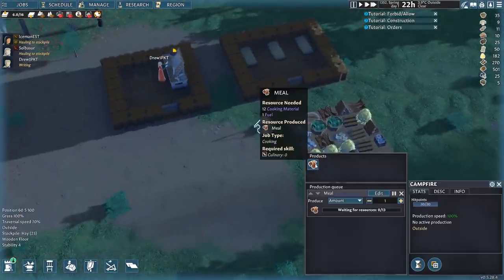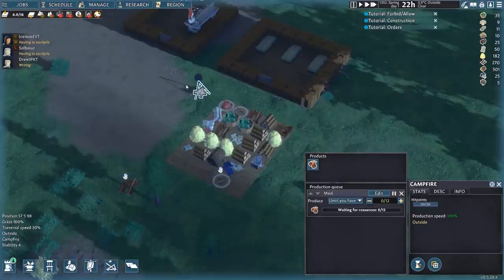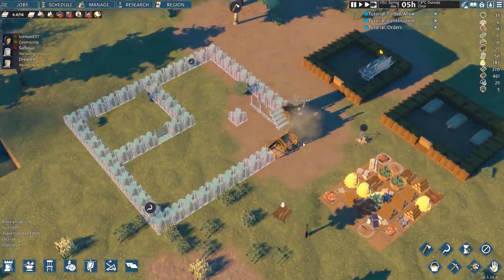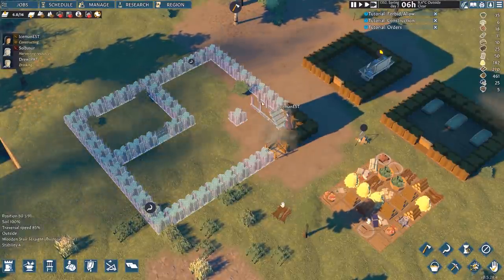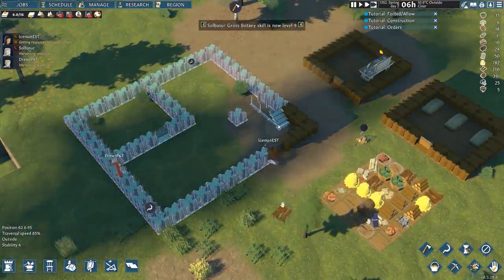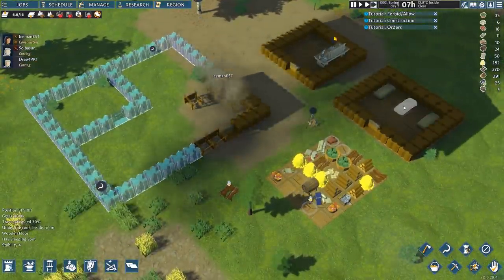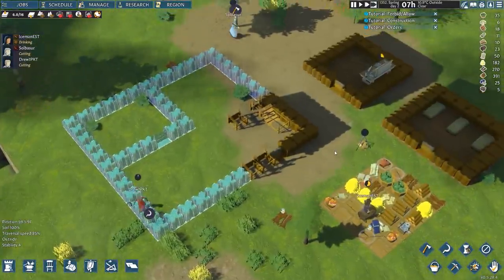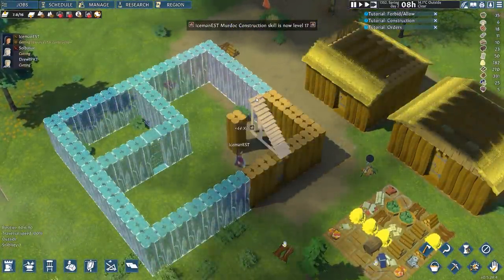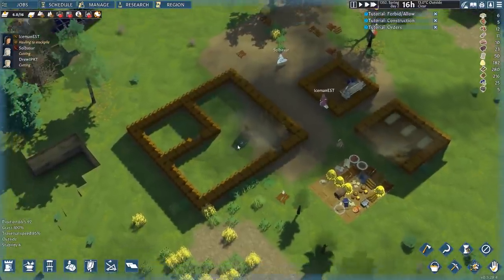Now let's set up cooking — I'll queue up meals until we have about 12, so whoever's cooking can take different goods and start creating stew or roasted meat. I'm going to move on to a slightly more ambitious project: a larger multi-level structure. The ground floor will be a mess hall plus kitchen area, and then upstairs I'll have proper individual bedrooms for each colony member, getting rid of these shared bedrooms and turning this area into a storage warehouse.